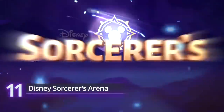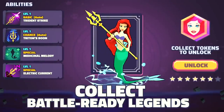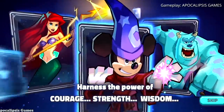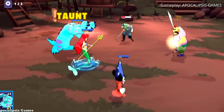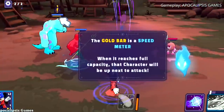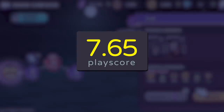#11. Disney's Sorcerer's Arena. Going with Disney's more traditional licenses, Sorcerer's Arena lets you engage in turn-based RPG goodness using the legendary heroes of our collective cartoon childhood — from 2D classics like Mickey Mouse and The Little Mermaid, to 3D favorites like Sully and Buzz Lightyear. Also featuring real-time PvP, use these heroes to show off your skills and compete against people from around the globe. Some items may be a bit pricey, so watch out for in-app purchases. It has a PlayScore of 7.65.